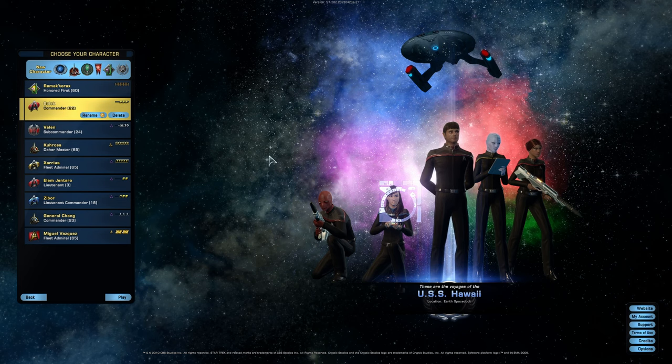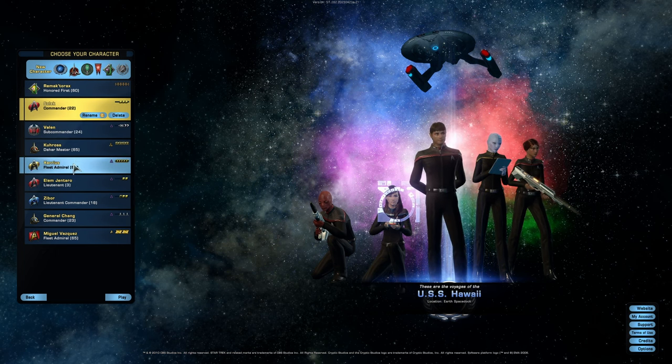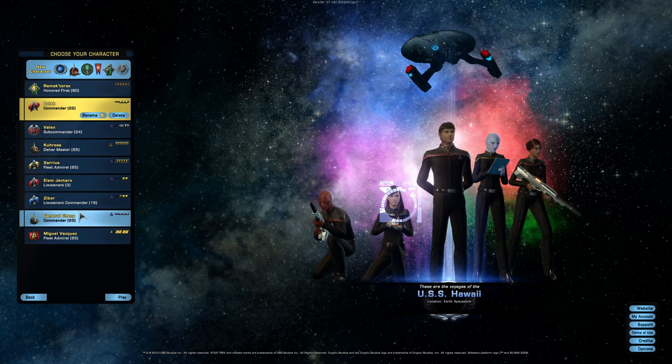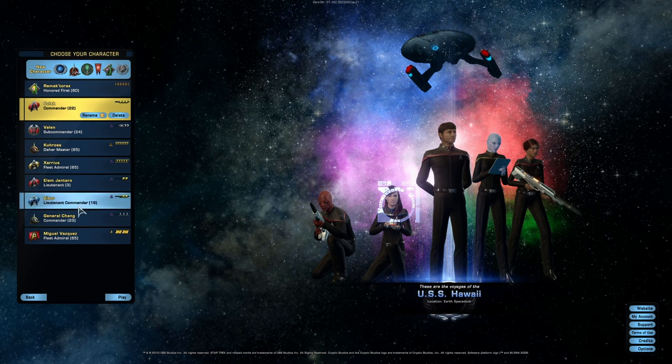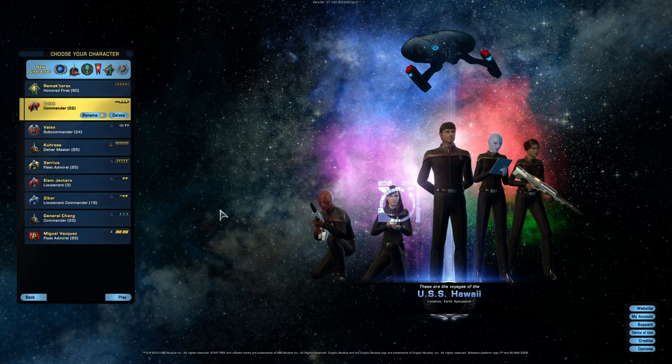We have quite a few characters on my free-to-play account — some of them are max level, some aren't. We have quite a few Delta Recruits; you can tell these are Delta Recruits because of the purple triangle. You could have created a Delta Recruit for the Romulans, the Federation, and the Klingons. Delta Recruits have some special rewards for those characters and for your whole account, and I have most of the recruits on this free-to-play account because they're valuable and useful.